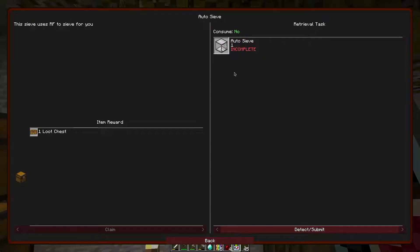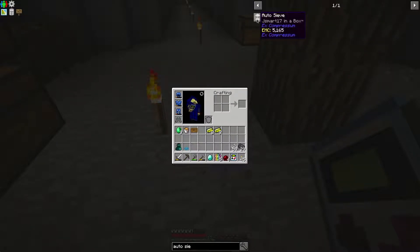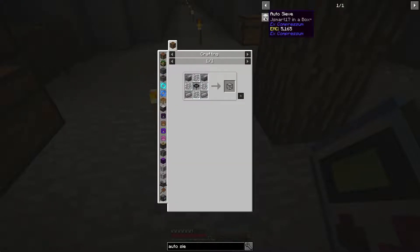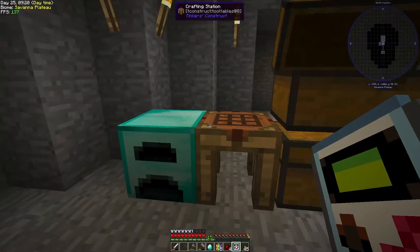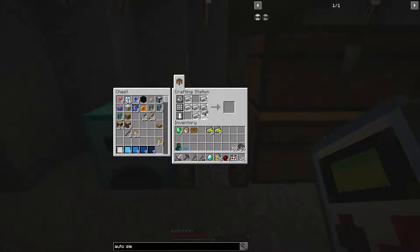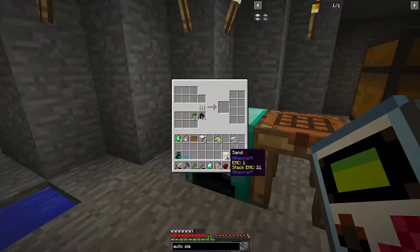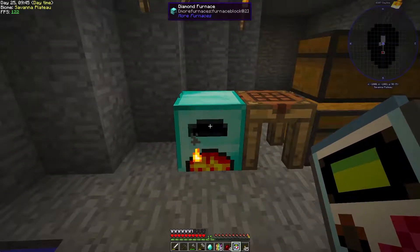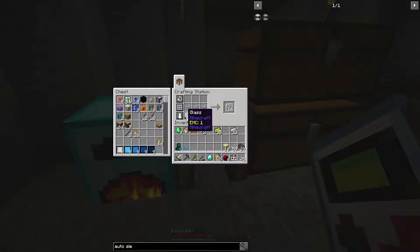Let's see about the auto sieve - whoa, it's running through the explanation. Here we go: auto heavy sieve. So we need just a block of iron, iron ingot, a sieve which we have, and glass. We need two blocks of iron. Let's smelt up some glass - we'll convert maybe half the sand into glass with our diamond furnace, which is extremely fast. I think we need six for a pane. Let me just take one of the sieves from over there.